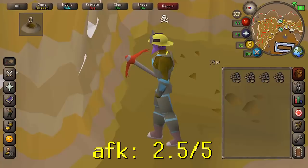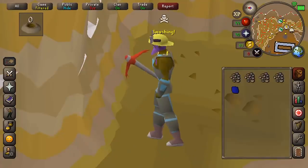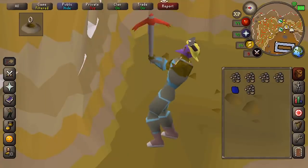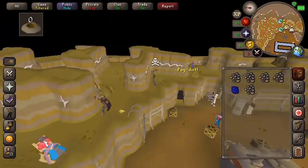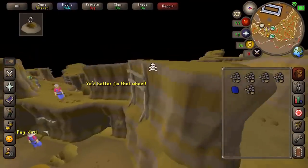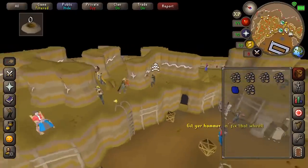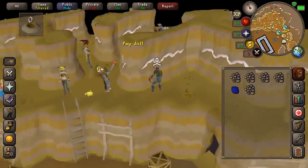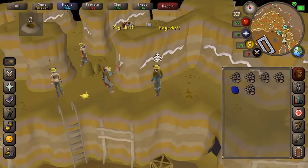Motherlode Mine for AFK mining XP. It's not the most AFK, but all you have to do is click every now and again. The XP and profit per hour really depend on your level. For example, at level 70 you should get about 30,000 XP per hour and 150K profit per hour, but at level 85 you should expect around 40,000 XP per hour and 300K profit per hour because then you can get rune ores.